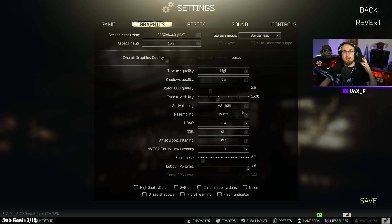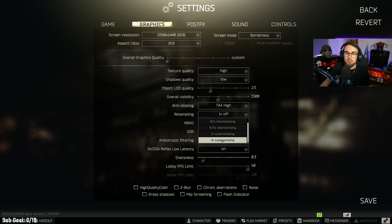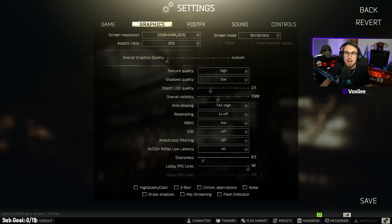Resampling is something that is pretty unreliable in this game. The biggest problem is if you even touch 2x or 4x it's going to murder your FPS. If you're really struggling you can put it on 0.75, but understand that it's going to look blurry. If you do have a high resolution you can use it to downsample — for example 4K downsampled to 1440p — but for me personally I leave this on 1x off, as I don't believe you need resampling yet.